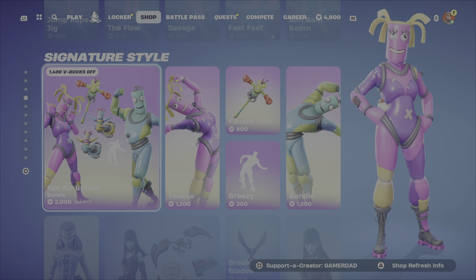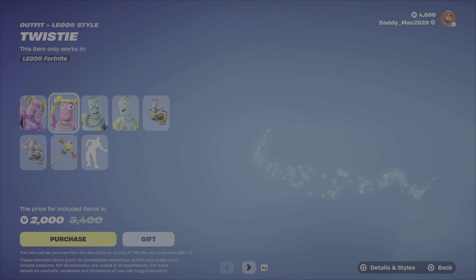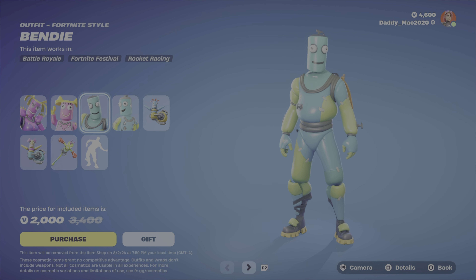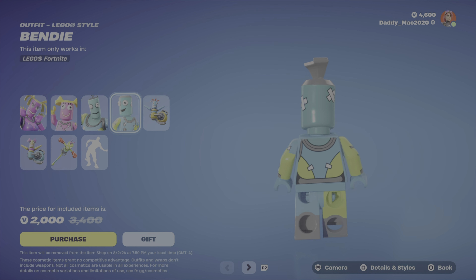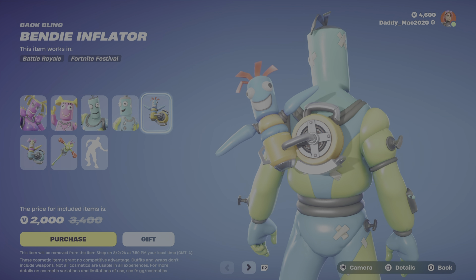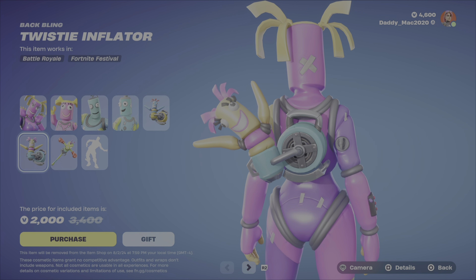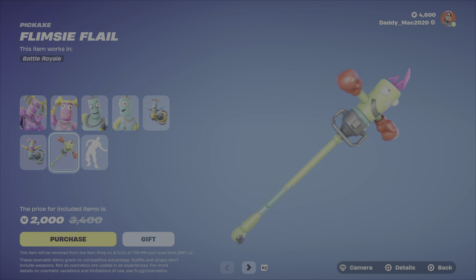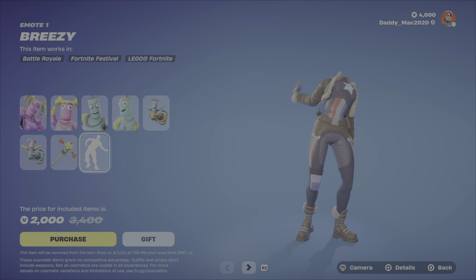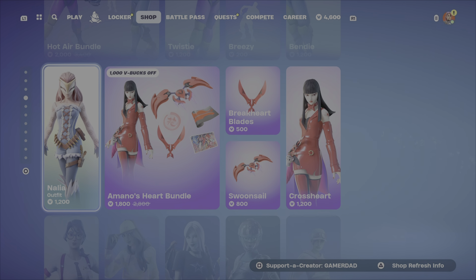In the Signature Style category, we have the Hot Air Bundle featuring Twisty. These are definitely pretty goofy-looking outfits, but the LEGO styles look pretty good considering the oddness of the outfit. Then we've got Bendy — there's Bendy's LEGO style, spot on. Then we've got the Bendy Inflator Back Bling and the Twisty Inflator Back Bling, the Flimsy Flail Pickaxe, and the Breezy Emote. $2,000 V-Bucks for that bundle, otherwise you can pick up those items on their own.